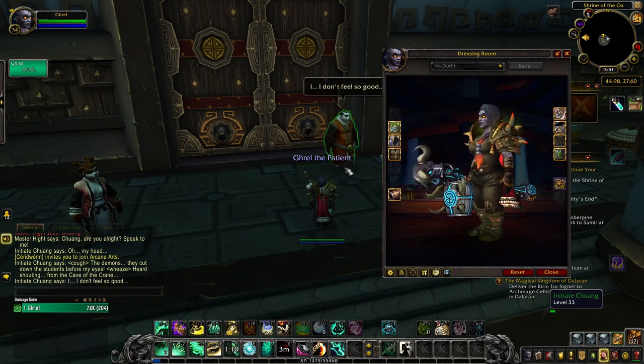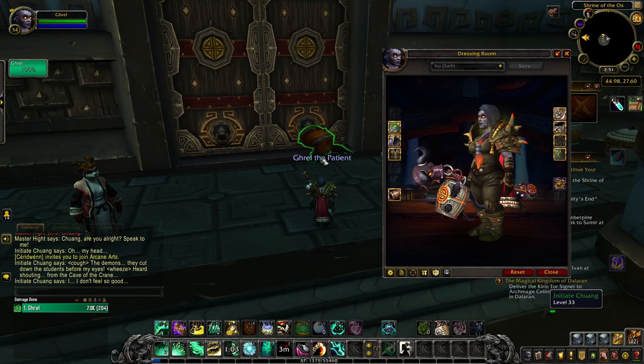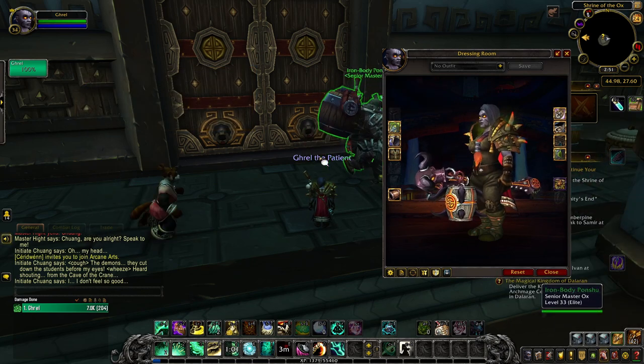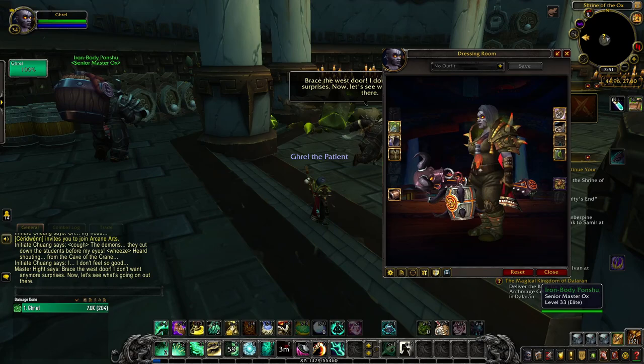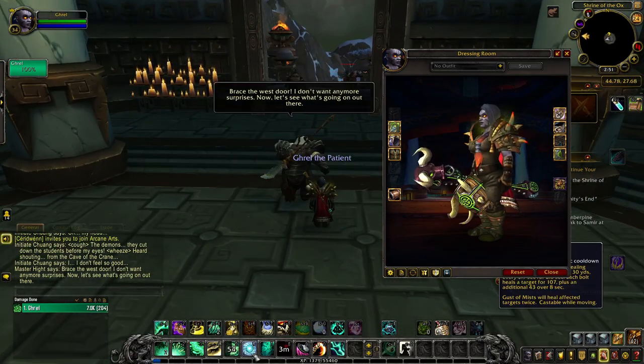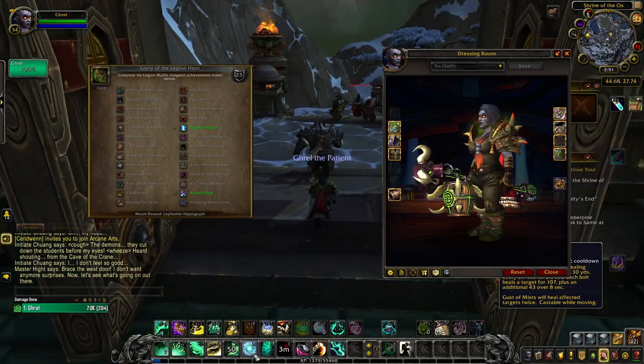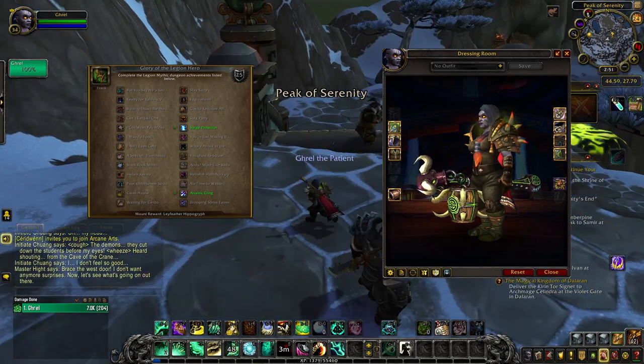The blue tint is unlocked once you kill eight world bosses around the Broken Isle zones for the Unleashed Monstrosities achievement. The red tint is a reward for completing and timing a 15+ Mythic Keystone dungeon in the current season — right now that's Shadowlands Season 1. And the green tint is unlocked once you complete the achievement Glory of the Legion Hero, which requires a list of Legion dungeon achievements.